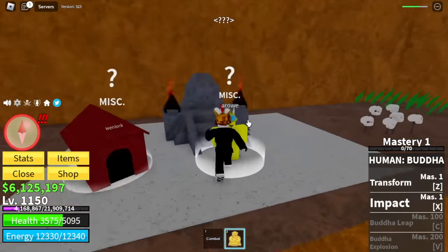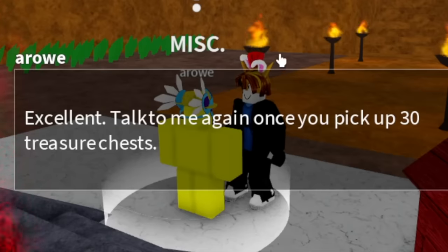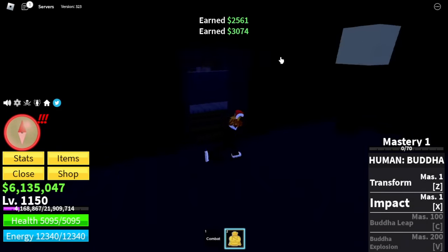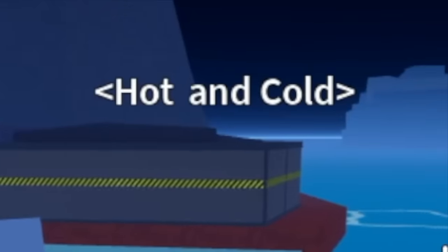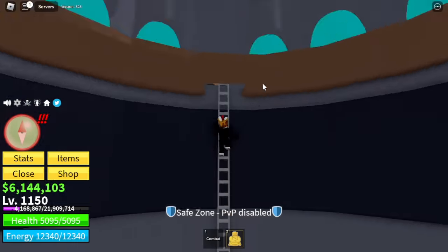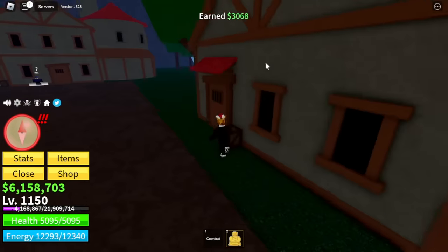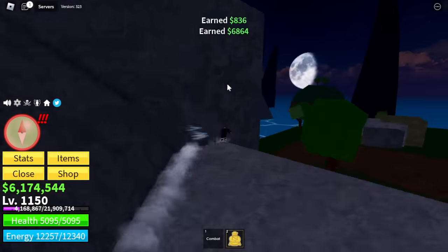Now back to Arrow. For the quest, he will ask you to look for 30 treasure chests. Areas that have lots of chests: the cursed ship, the raid area in the hot and cold — there are lots of chests there in one area. Next area is the Forgotten Island — lots of chests here. You can also use these areas when you are looking for the Fist of Darkness.